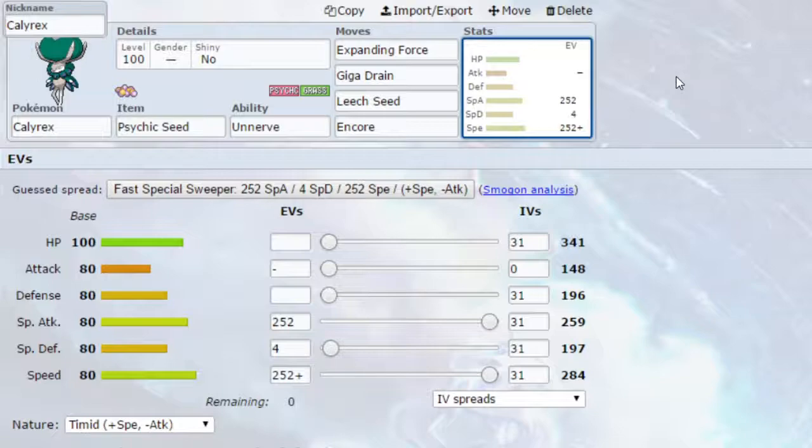We have Giga Drain — if you want to set up Max Overgrowth for any reason, for example if you have a Coalossal in your team that is 4x weak to Ground type attacks and you've seen an Earthquake, you might want to use that. Leech Seed again allows you to start dwindling down your opposing Pokemon's health — you can do that at the beginning of the match, after your Dynamax, or use it as Max Guard if needed. Encore is also an option — if you get someone locked into a move like Taunt or something not super effective against you, you can force a switch or keep them stuck.